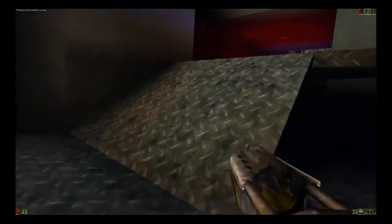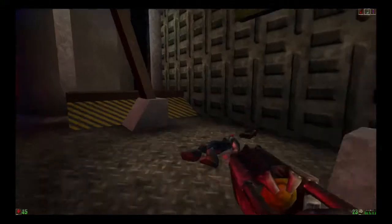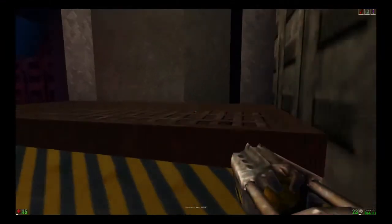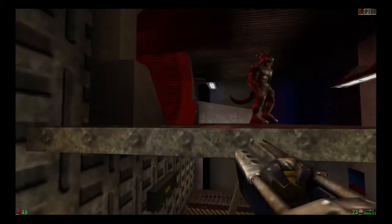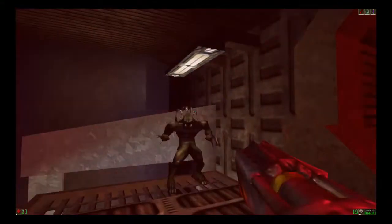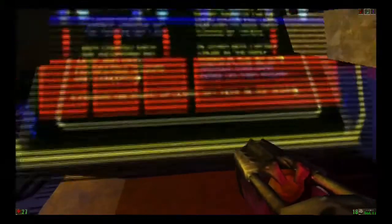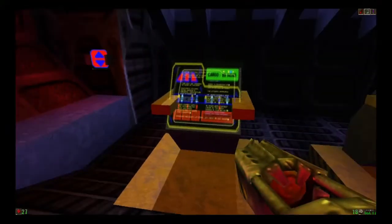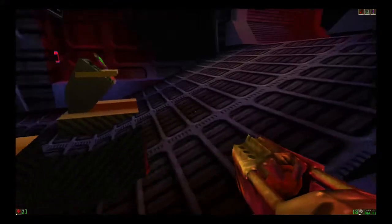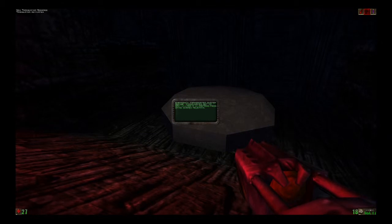I wasn't staying around to defeat that guy. Because you know what? I value life. We're at the bridge. You can die. What have we got here? A couple of control panels. That looks like an escape room to me. New translator message says: Emergency transporter system online.